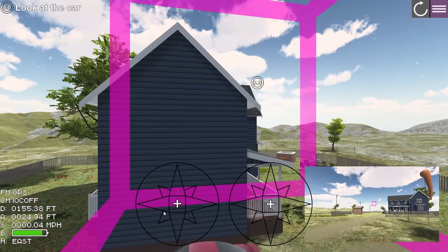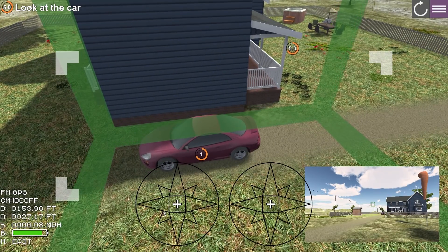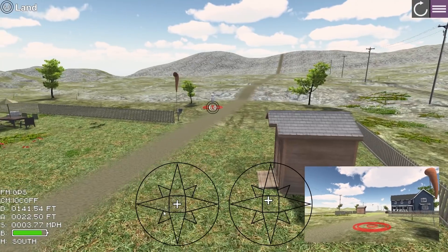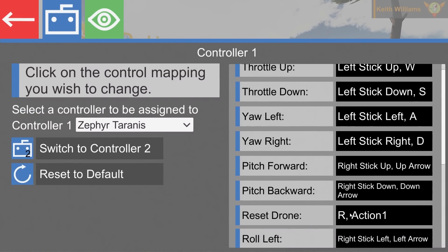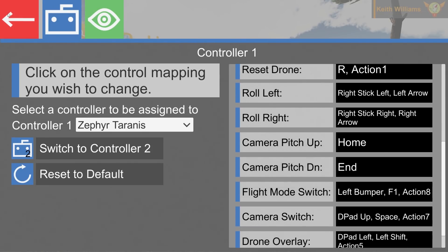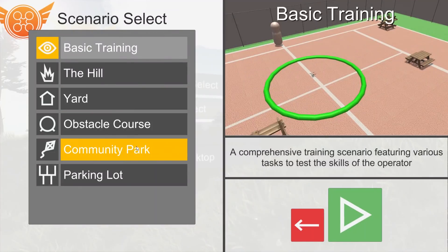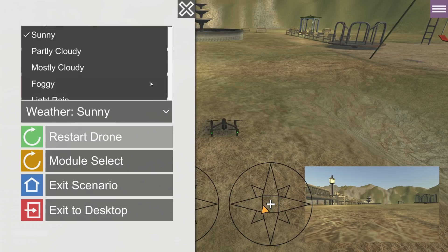It looks like we're at the part where we tilt the camera down and hover looking at this car — that's obviously something most people are going to do. On the controller mapping page, I had a few issues: when I was trying to set the camera pitch, clicking certain boxes was deleting other ones. I'm not sure if that was user error or a small bug in the simulator.